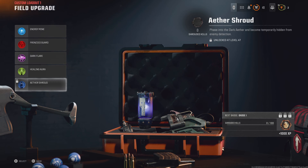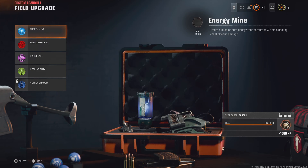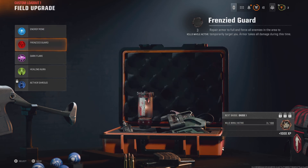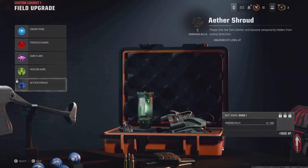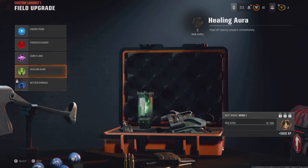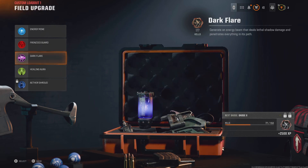That unlocks at level 47. I'm going to make a separate video using all of them to show you what they do - one using the Energy Mine, one using the Frenzied Guard, one using Dark Flare, Healing Aura, and by the time I get to that I'll be level 47 and I'll have the Ether Shroud as well.